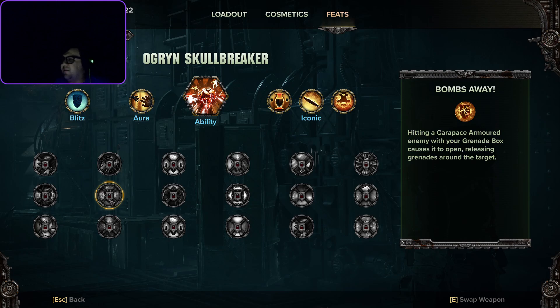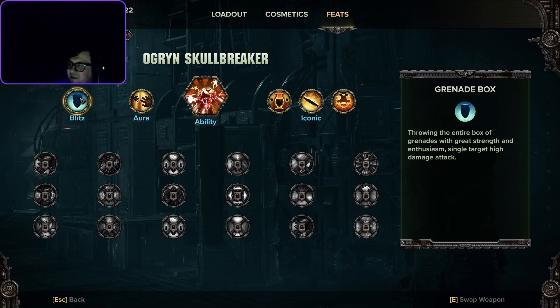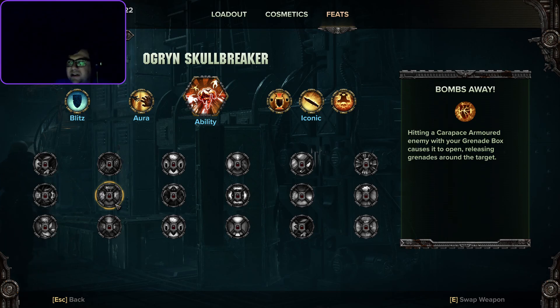There are no tooltips specifying which enemies have carapace armor versus flak jacket armor, so I don't know how many bosses qualify. For the most part, this only works in the very specific circumstance where a big scary thing spawns in with a horde of guys around him and they're all charging at the same time. It feels very circumstantial — I also don't know what the fuse time on the grenades is.